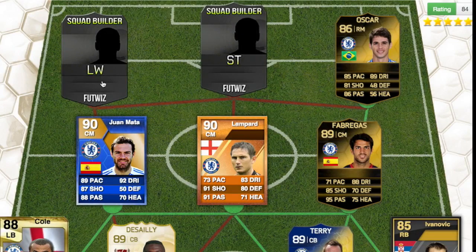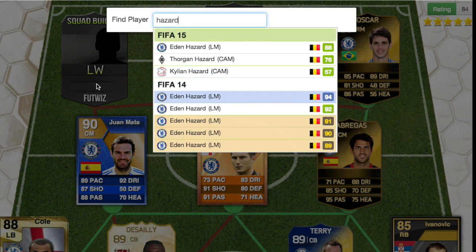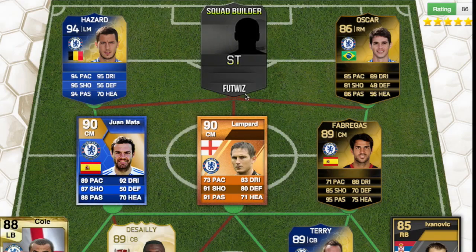At left mid we have Eden Hazard — the legend, the beast of Chelsea. He had a 94-rated Team of the Season. Look at those stats: 94 pace, 96 shooting, 94 passing, 95 dribbling. Jesus Christ, that must have been an amazing card to play with — obviously I didn't have the coins for that.